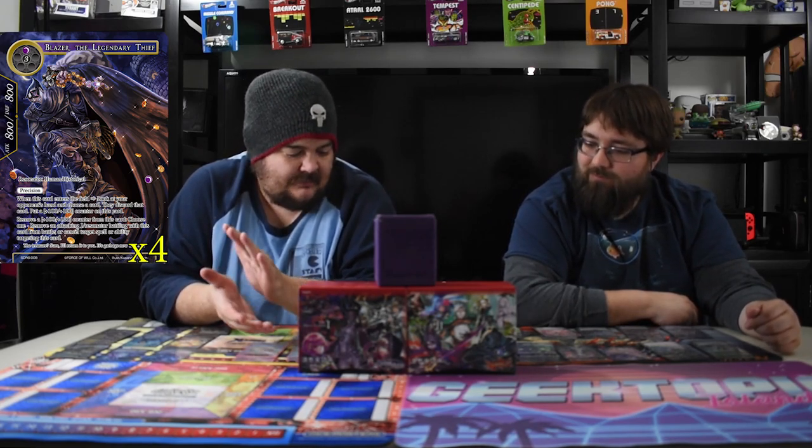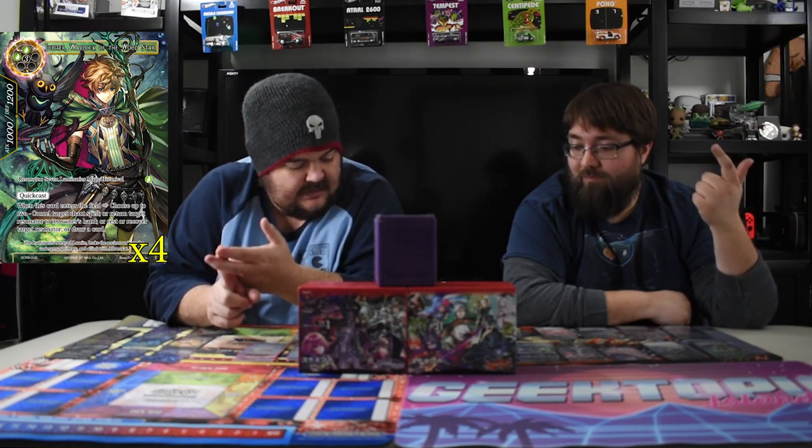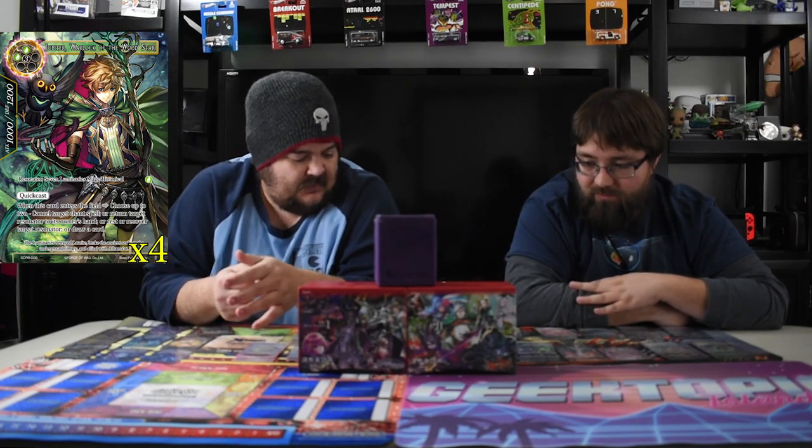I cannot believe they printed Jupiter, Warlock of the Wood Star. He's the big drop of the deck — five mana Quick Cast, a ten-twelve resonator. When he enters your field you choose up to two: cancel target chance spell, return target resonator to its owner's hand, rest or recover a resonator, or draw a card. I can't tell you how many times I've seen my roommate lock me out of a game — cancel your chant, bounce this dude to my hand. Look, I'll do it again. Cancel your chant, bounce this dude to my hand.